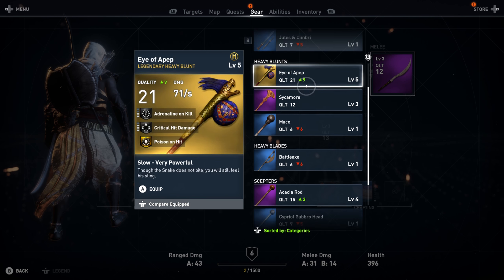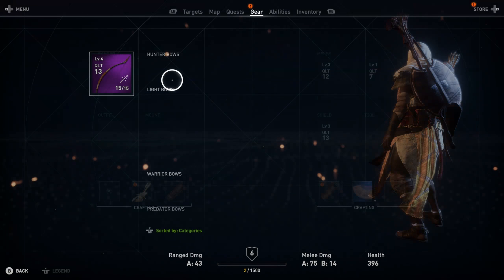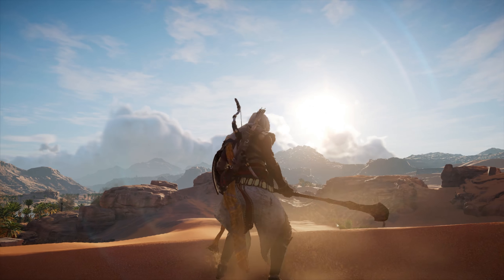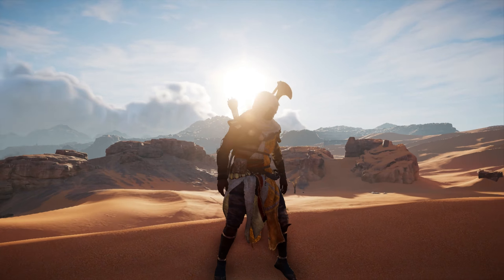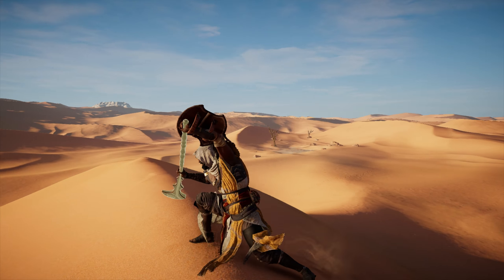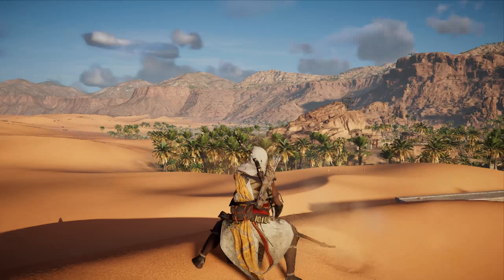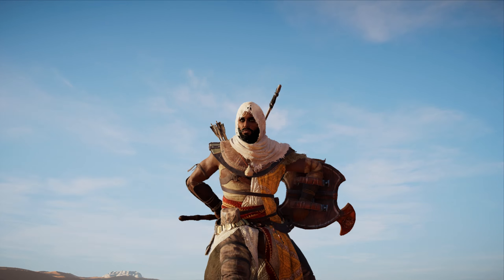Next up is the Sycamore, which is a rare heavy blunt weapon with adrenaline on kill and critical hit rate. So the more kills you get with this weapon, the more adrenaline you're going to get, and you'll be doing loads of critical hits with it too. It's definitely a heavy hitter and does a lot of damage — weapons like this are very good against multiple enemies. There was a time where there was a huge crowd of enemies and I had one of these weapons and it took them all out with ease.